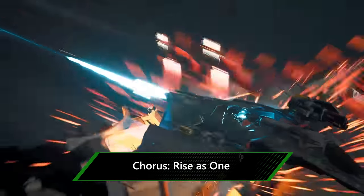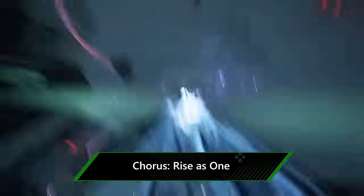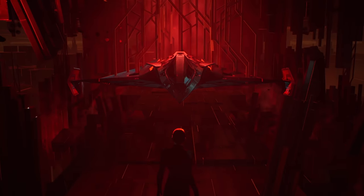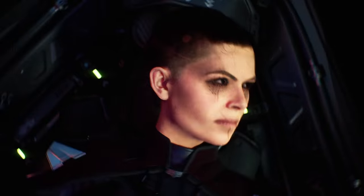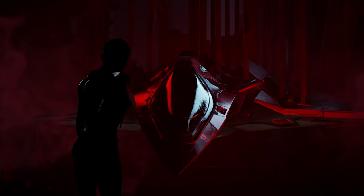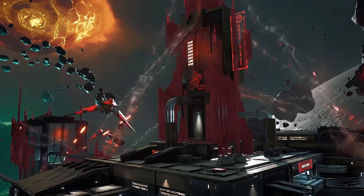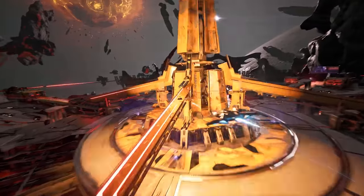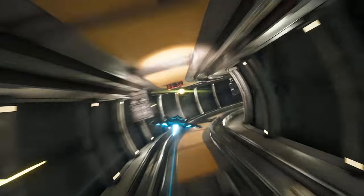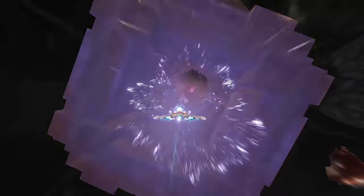Next, it's off into ray traced outer space with Chorus Rise as One. This is a fast-paced space combat sim with an added dose of Control-style weirdness. You play as ace starship pilot Nara, trying to make amends for her dark past, and as her best pal Forsaken, who happens to be a sentient AI spaceship. So you'll not only be flying amongst the stars and getting into dogfights, but tapping into Nara's mind-bending special abilities and, apparently, going beyond the boundaries of reality. No word on what exactly that means for ray tracing, but the explosions already look amazing.